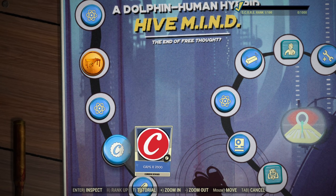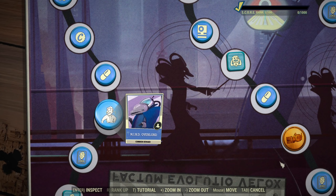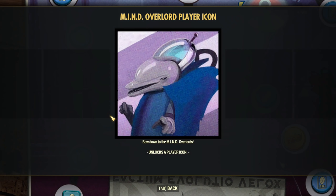After that, we have more Atoms, more Cups, more Carryweight Boosters. Mind Overlord — is it another player icon? Yes, but this one is the best so far. That's super cool. I like the Dolphin. I'm a big fan of Hitchhiker's Guide to the Galaxy, so you know I will like Dolphins.